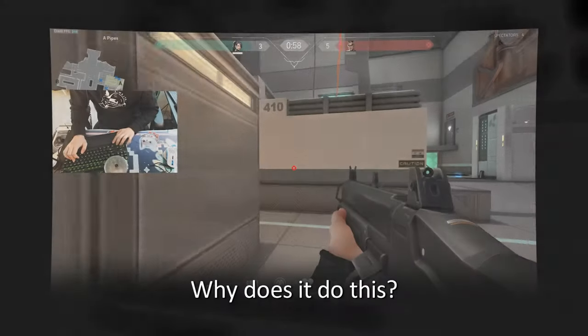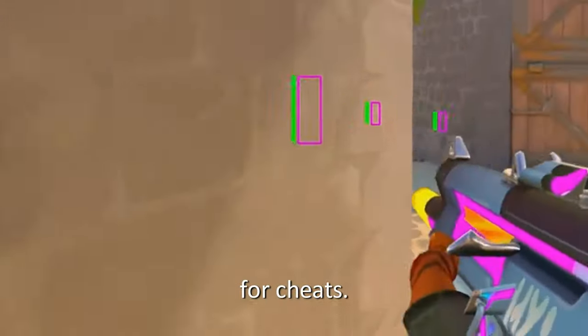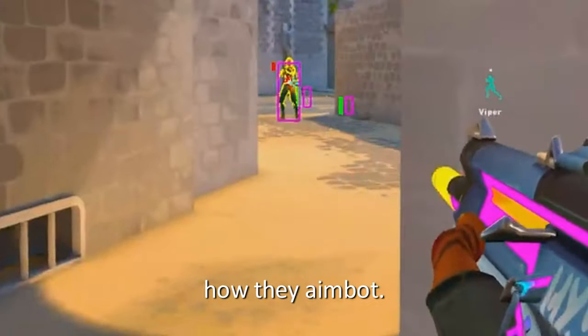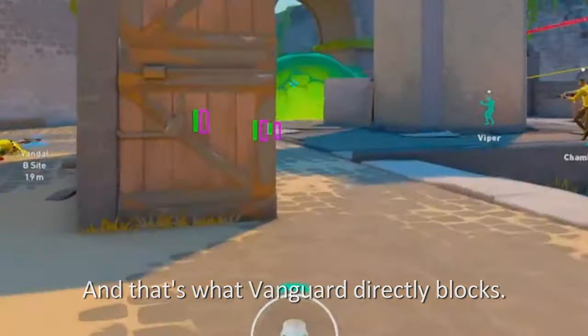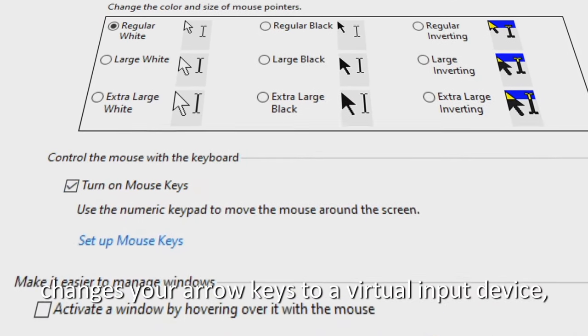I had to figure out why it does this. After some googling, I found out that cheaters often use virtual input devices for cheats — it's how they spin bot, how they aim bot. That's what Vanguard directly blocks. It just so happens that Windows accessibility also changes your arrow keys to a virtual input device like a mouse.